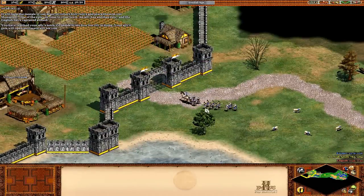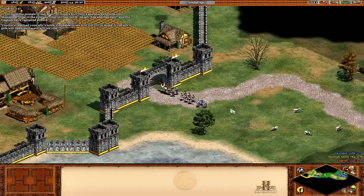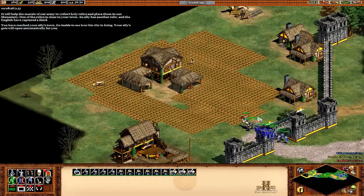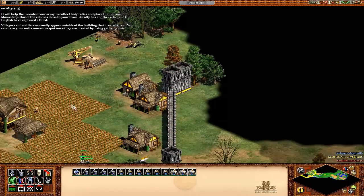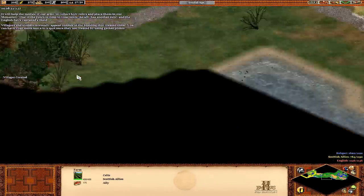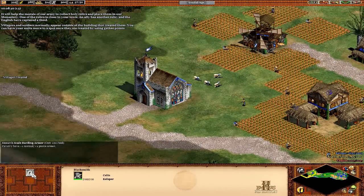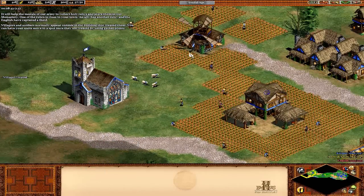You've reached your ally's town — go inside and see how his city's doing. Your ally's gate will open automatically for you. Villagers and soldiers normally appear outside of the building that creates them. I have been setting gather points this entire time — once they're created, you can use gather points.